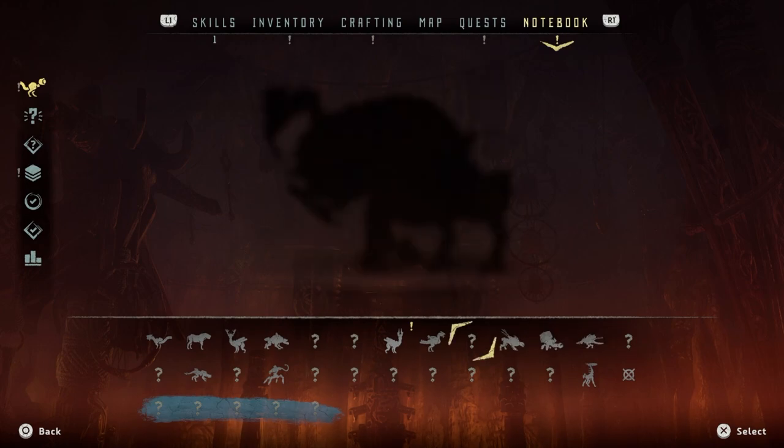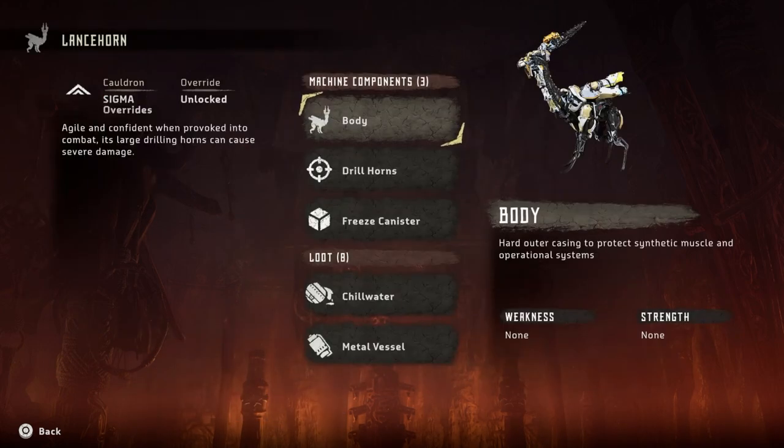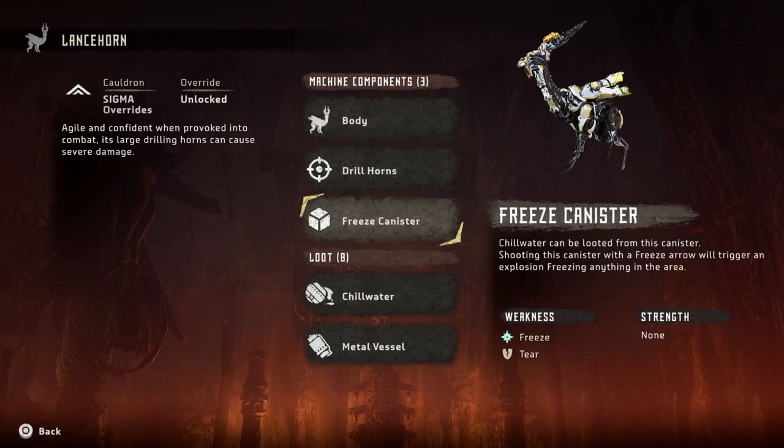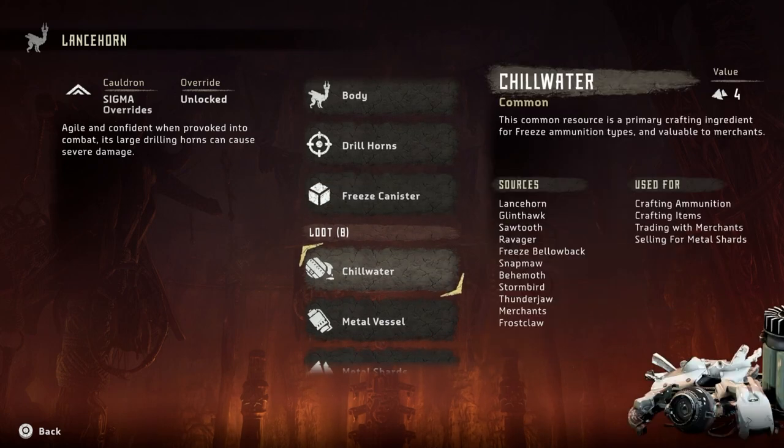Okay, notebook — lance horn. Here we go. Lance Horn — Sigma override, so I could probably override this machine. 'Agile and confident when provoked into combat, its large drilling horns can cause severe damage.' Body weakness: none. Drill horns tear, and the freeze canister is weak to freeze. I've got to be careful because this is what I need — loot chill water. That's why I need to do this quest; I've just run out of freeze bombs.